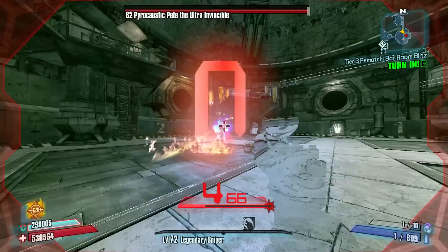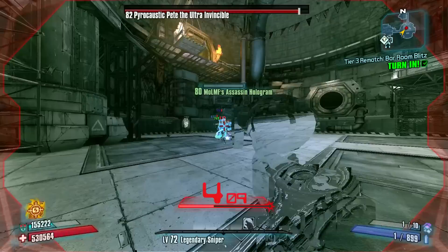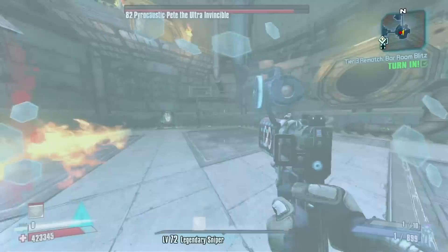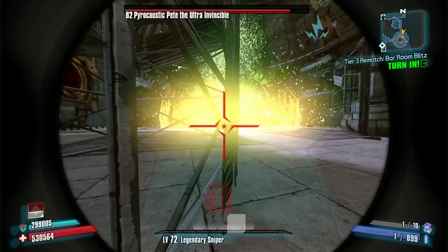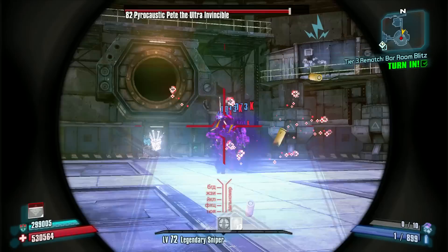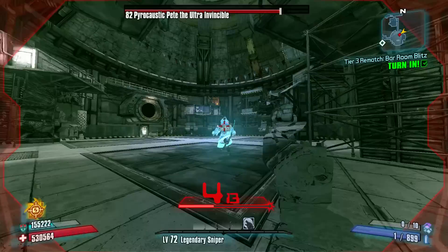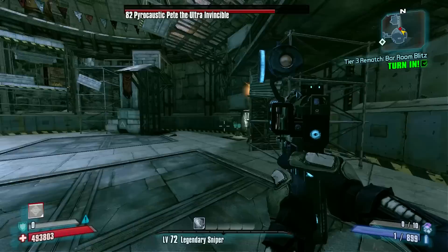Alright, so now we're going to get to working on the rest of Pete's health bar. This will be a little bit more difficult and slower because we will not be getting the boost from the correct element. And obviously we're also going to have to avoid his Novas now. I'm going to work my way back over to the Scaffolding because I'm not exactly sure when his next Nova is going to be coming. Keep Slag up on Pete and we'll just keep dealing damage using the B-Shield and the Infinity as my inaccurate B-delivery system.